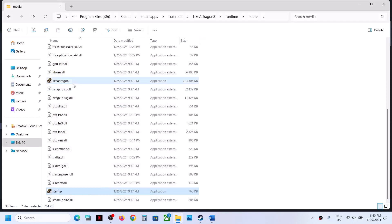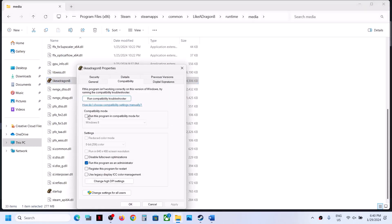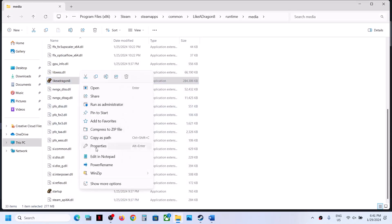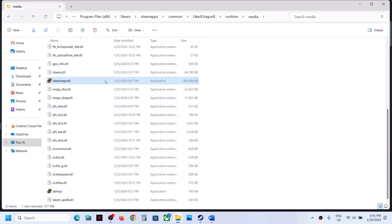If that does not work, right-click on the game once again, select Properties, and this time put a check on 'Run this program in compatibility mode for' and select Windows 8. If that does not work, you can try Windows 7. First try Windows 8 and also put a check on 'Disable full screen optimization.' Click Apply, click OK, and then launch the game.